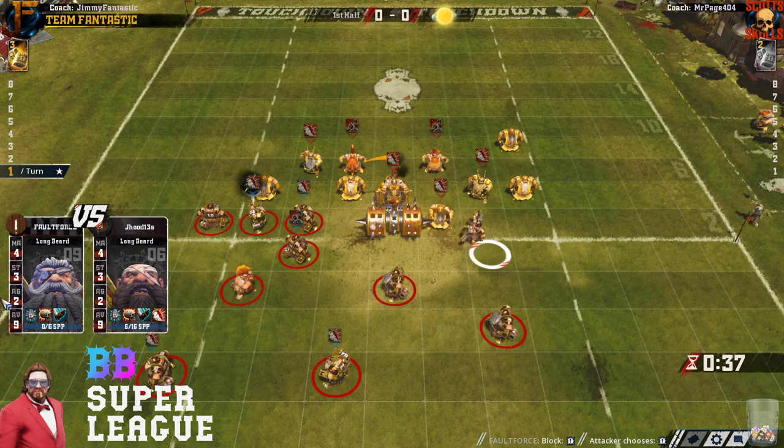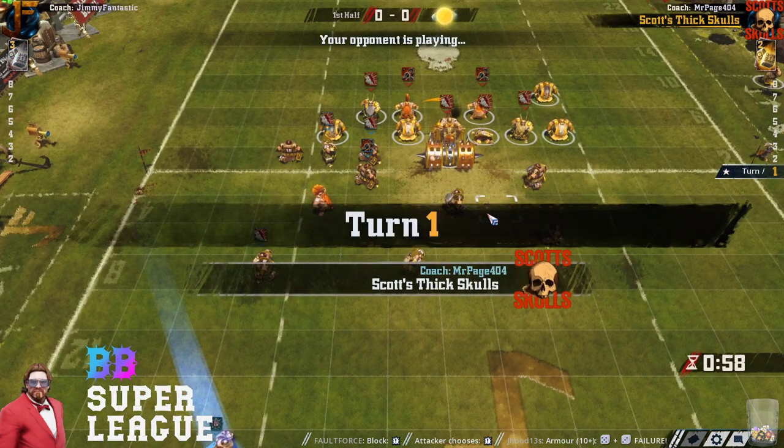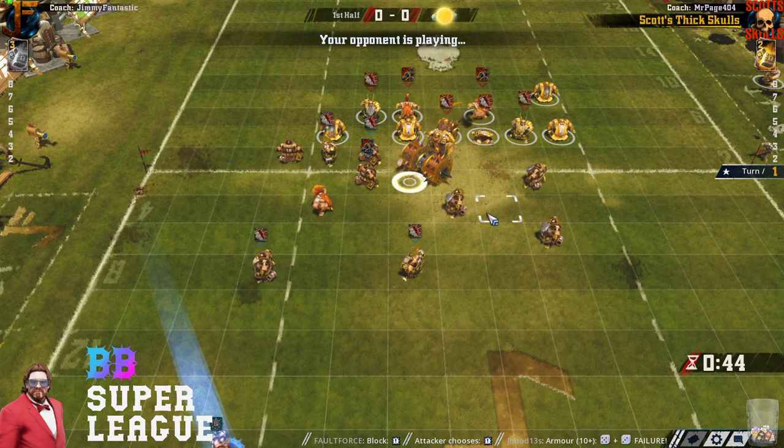The scummy 1-D gets the push. Surprised there wasn't a removal. Jim is giving up some hits here, but with guard superiority he probably doesn't mind. It's about even on guard, and obviously strength advantage to Mr. Page.